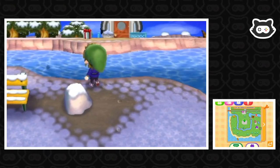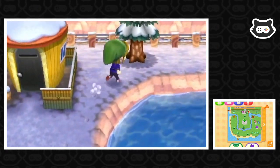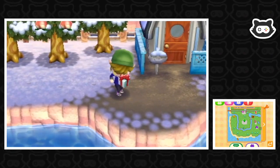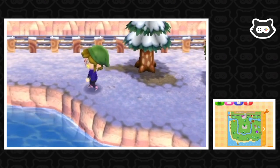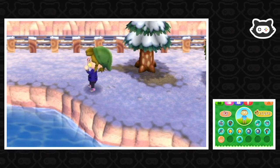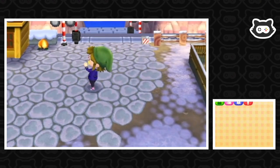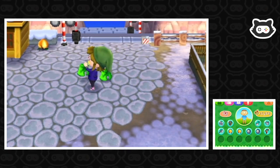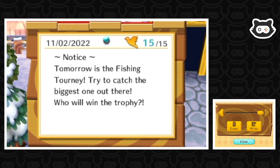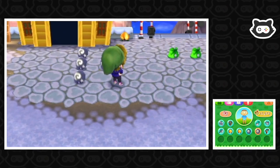Oh, there's a present from yesterday we never picked up — we'll grab that. We'll test what Dr. Shrunk thinks of rotten fruit, unless there are ants on it, because then we need to buy a net. Let's open these presents: a balloon bed and a balloon sofa. We need to put those in storage and move them up to the museum exhibit. There's a fishing tourney tomorrow — we haven't won a trophy yet!